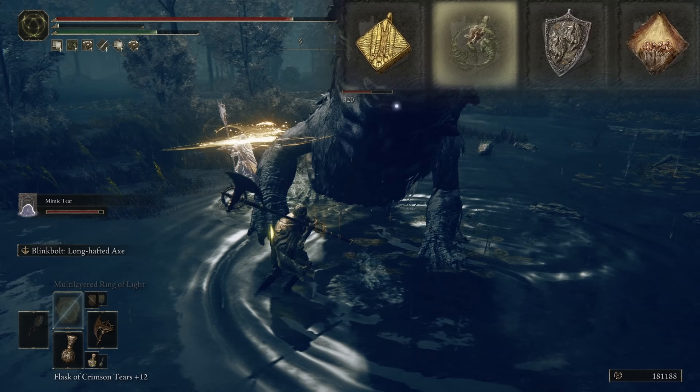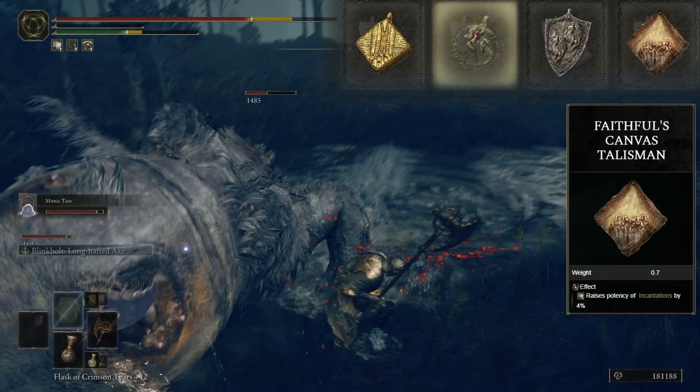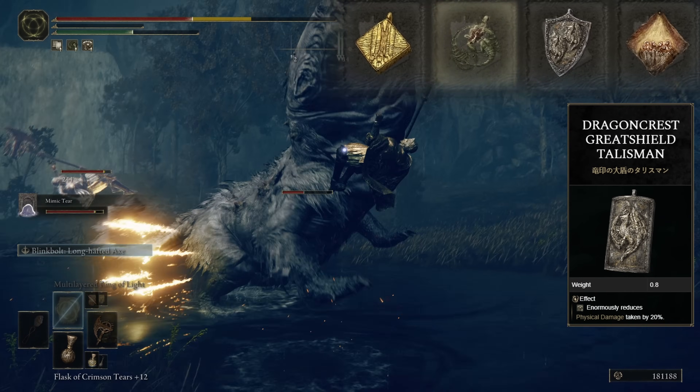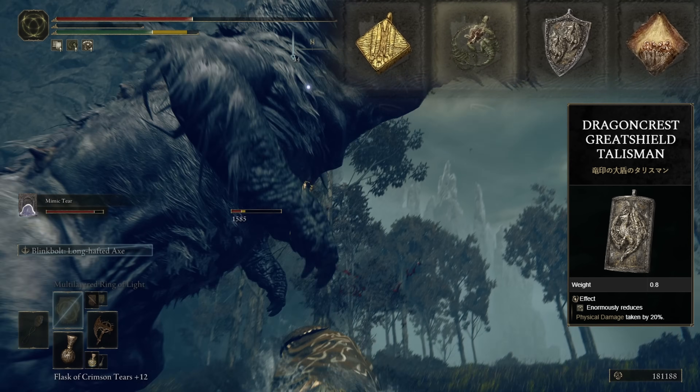Talking about the Talismans, we're using the Faithful Canvas Talisman to boost the potency of our incantations. We also have the Dragon Crest Great Shield, giving us a bit more physical damage mitigation. I need this in my life — I'll go over replacements in a second.